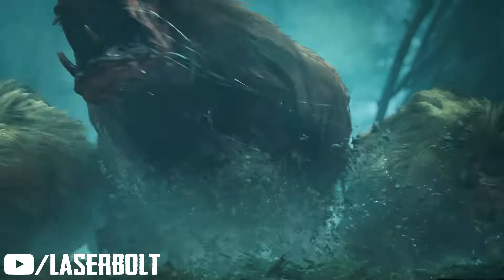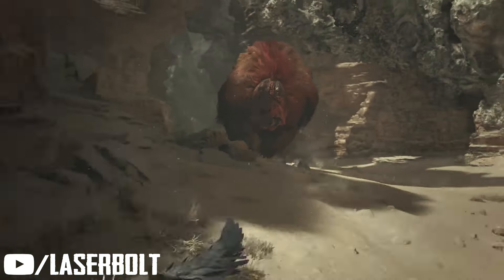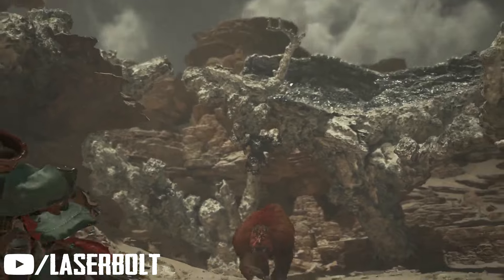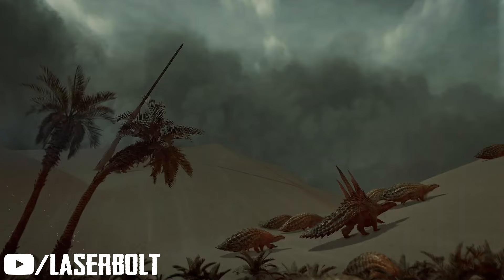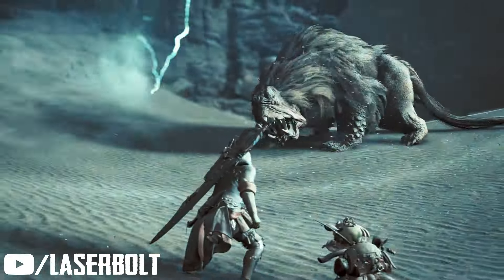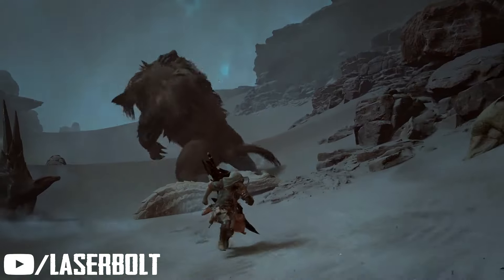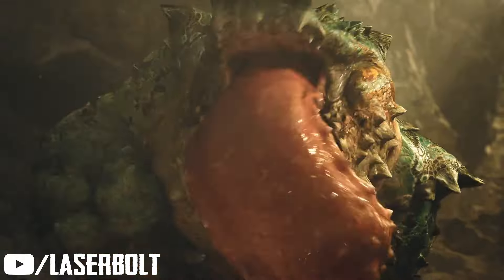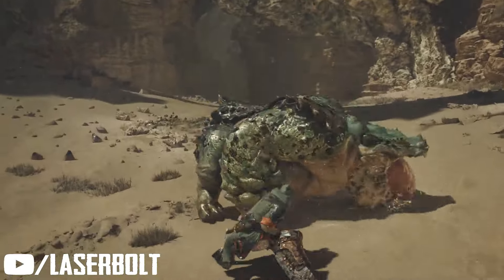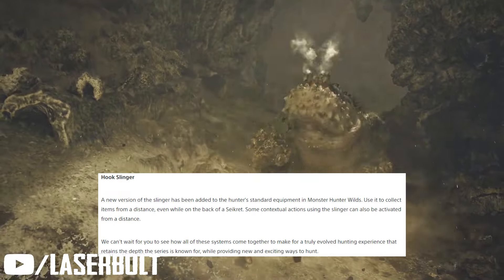There are also new abilities coming into the game — Focus Mode and the Hook Slinger. In Focus Mode, hunters will have more precise control over guarding, aiming, and attacking in order to take down different monsters. Focus Mode makes it easier to adjust for distance and for monsters that are attacking you, making Monster Hunter's hunting action more accessible to a wide variety of players, including those who had difficulty with previous games.